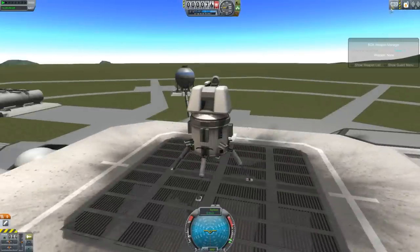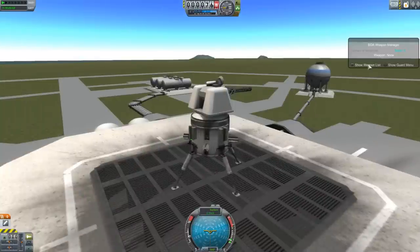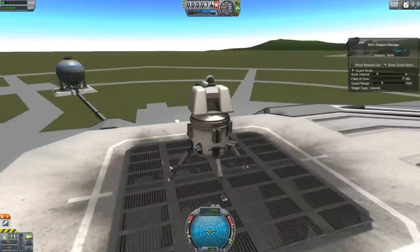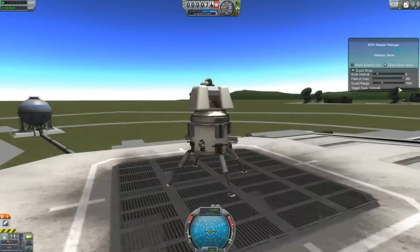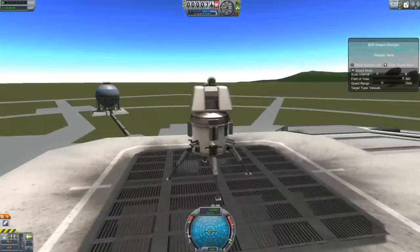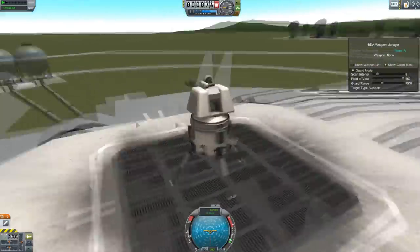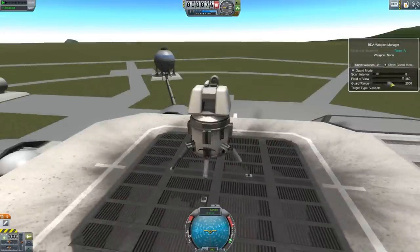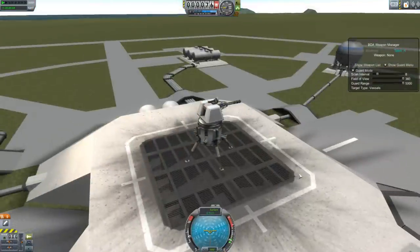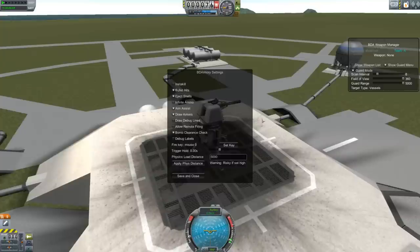So to set it up as a turret, there's this helpful BD Armory tab up here. Select guard mode — just turn guard mode on. I would put field of view up to 360 degrees so it will shoot in any direction anywhere you are. But obviously if you just wanted it to do a cone — like 180 degrees — you just set it to 180 and then it won't shoot behind it. And then guard range, you can put up to five kilometers because that'll shoot you from as far away as possible, since it changes the load range in KSP to five kilometers. You can also change the load range to custom by hitting Alt+B.